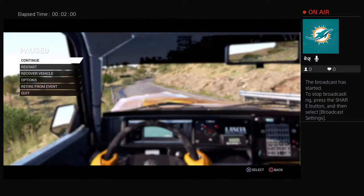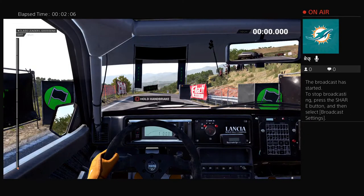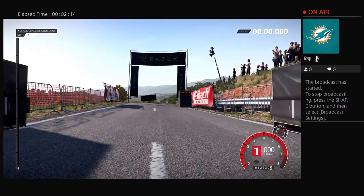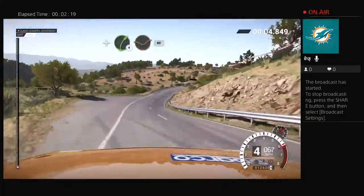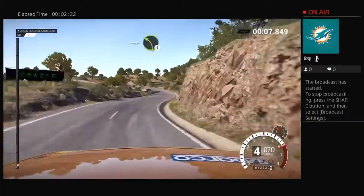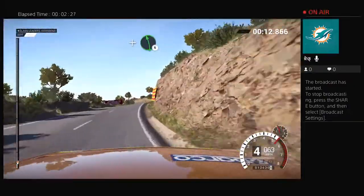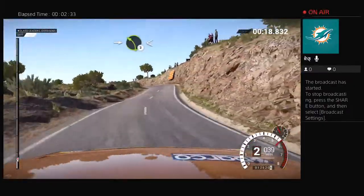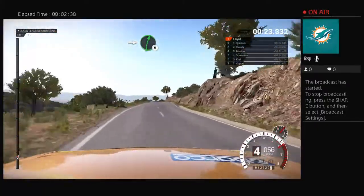I think I'm going to stop broadcasting this gameplay right off the bat. I don't want people to see this. Five, four, three, two, one, go. Right three, left six, and right four, through dip. Six, eight, right five. Into left three, and bump. Right four, and left six. Left three, over crest. Into right four, through dip. Into left three, long, opens. Into right six. Into right six. Right six.